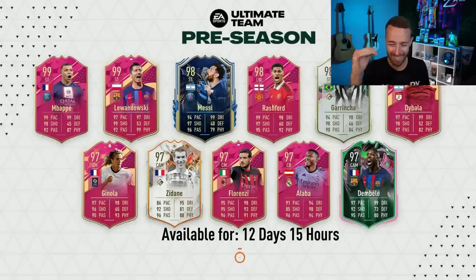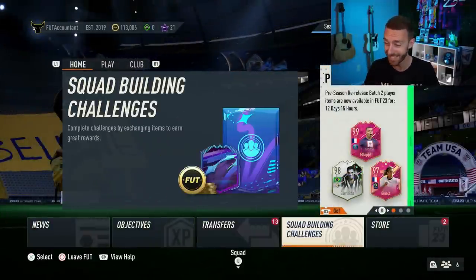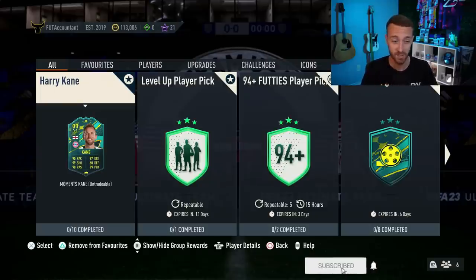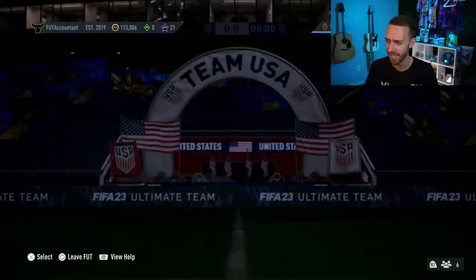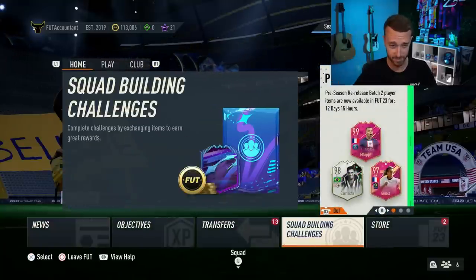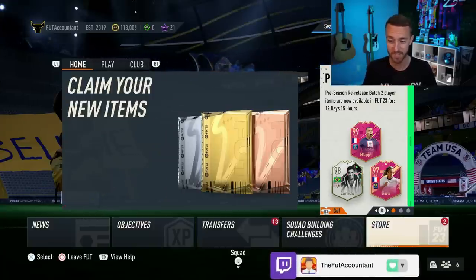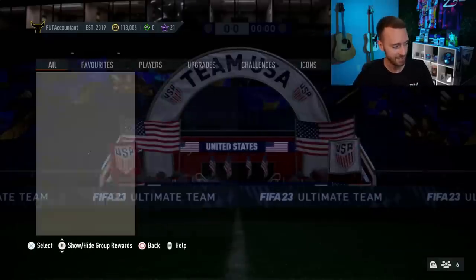Hey guys, it's Nate aka The Foot Accountant and welcome back to the channel. EA finally brought back an SBC that we've been waiting on for over a week, and it's making something possible in this game that has never been done before in FIFA history. There are more SBCs to craft with the Harry Kane that was dropped yesterday, and we really need another 99 footies SBC today in the name of Lionel Messi. We got the Ronaldo though — we talked about it yesterday. Let's look at yesterday's content.